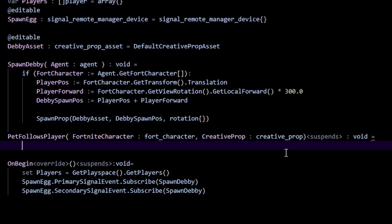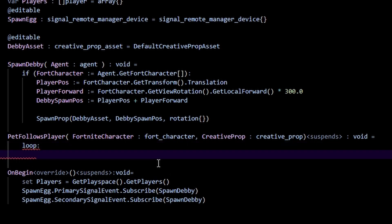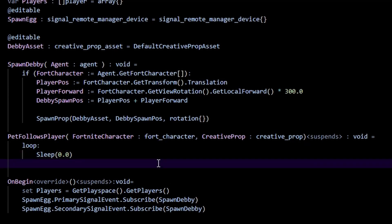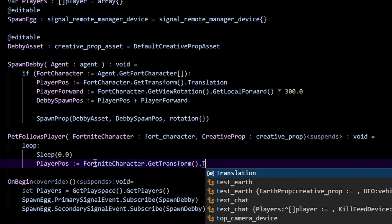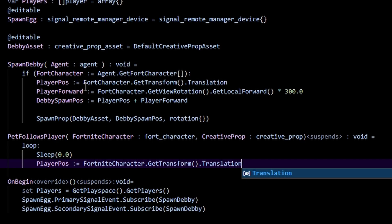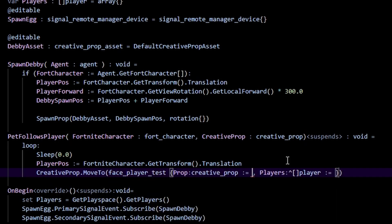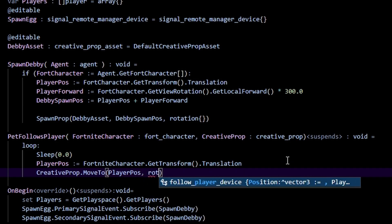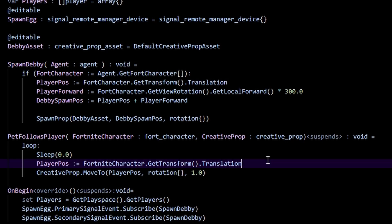Inside the function, I'll make a loop. Inside the loop I'll sleep for 0.0 seconds so the game doesn't crash. Then we need the player position: 'PlayerPos := FortCharacter.GetTransform().Translation' — similar to before. Theoretically we could just call 'CreativeProp.MoveTo' and pass in the player position, empty rotation, and a time value like 1.0 seconds.